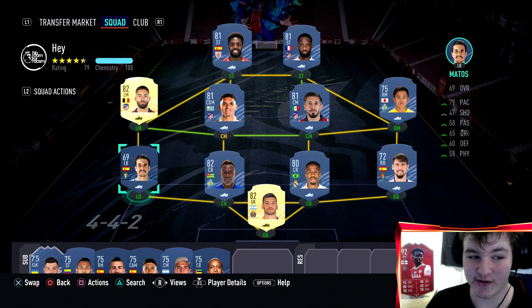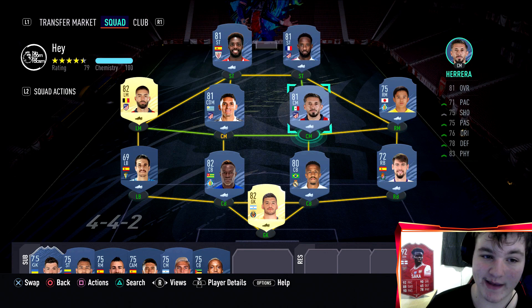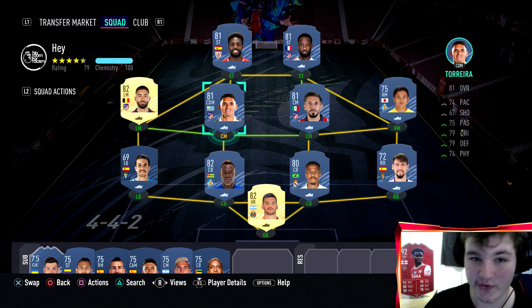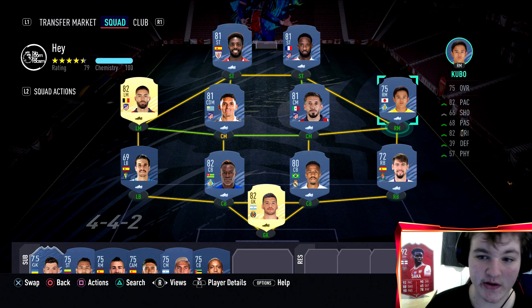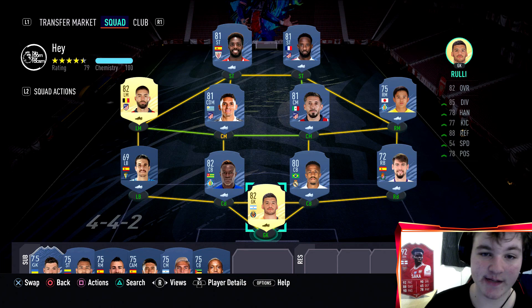The squad comes in at around 15,000 coins. It's worth the investment because it'll save you around an hour compared to using slow, low-quality gold commons from your club. Yes, you'll lose a few thousand on tax when you sell it all after finishing the objectives, but it's 100% worth it for an 88-rated Asensio.